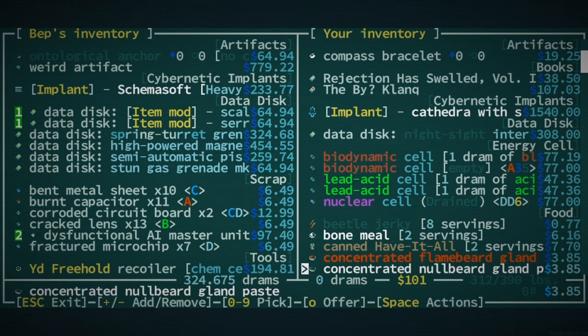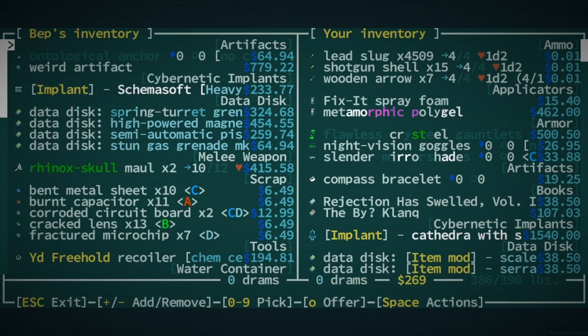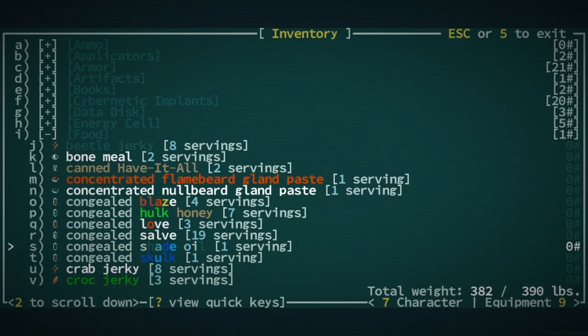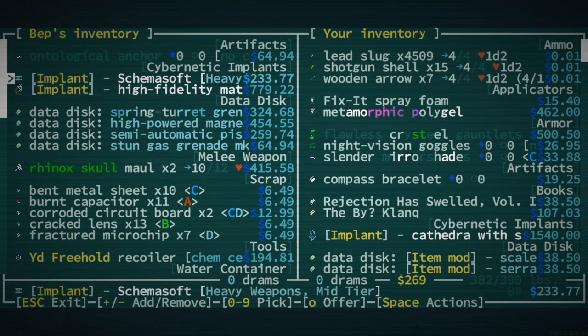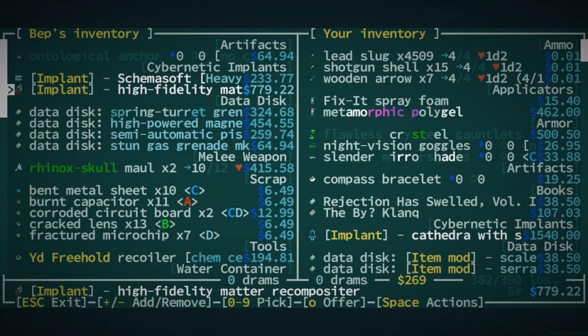Let's eat a mushroom and check what that weird artifact is. I don't know what this thing is — let me eat a mushroom real quick, either pickled or freeze-dried. It was a cybernetic high-fidelity matter recompositor. I think that's phasing — the final teleport to a chosen explored space on the map. That's actually quite cool, but we're not going to be able to wear it because it's going to take the slot. It's really nice — I like that item a lot actually.